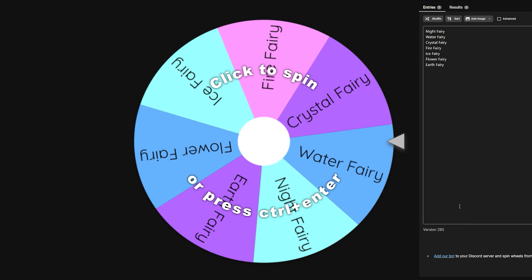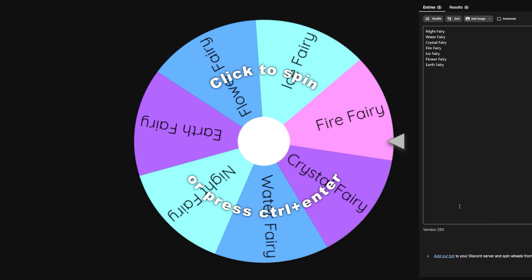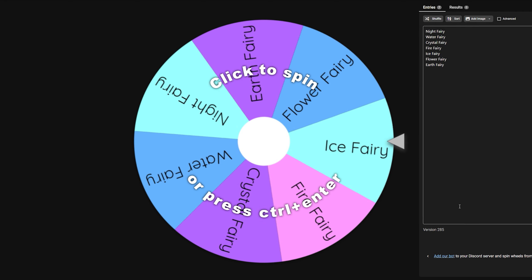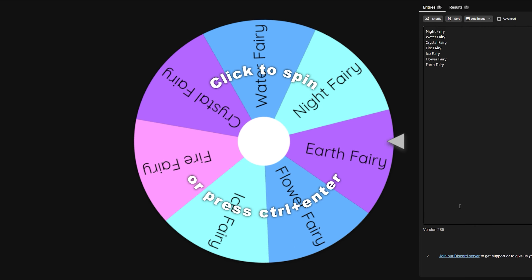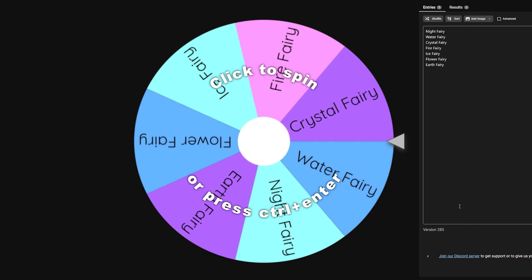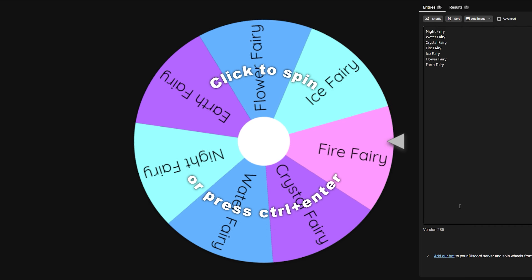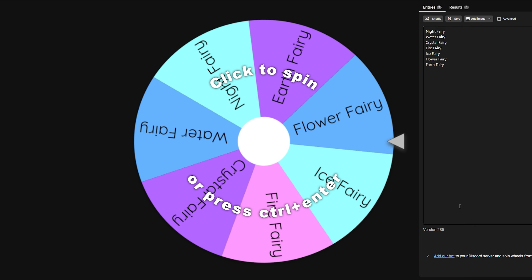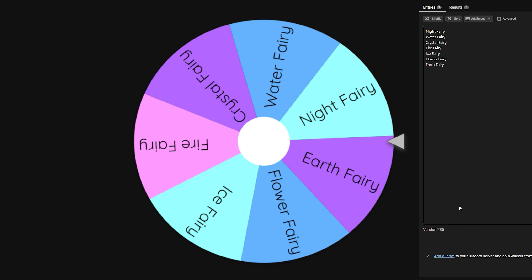Hello, welcome back to my channel — or welcome if you're new! Today I've got a new series starting. I've seen quite a few people do this sort of thing where you spin the wheel and it picks something, and you build loads of houses on one lot. That's what I'm going to do today — I'm creating tiny castles for fairies. I've come up with some basic types of fairies, and if you have other ideas you can suggest them in the comments. So I'm going to spin and see what we get!